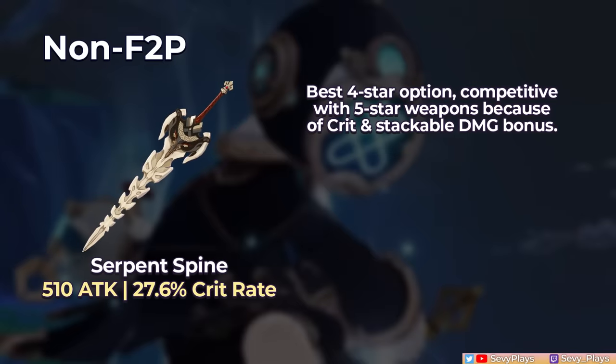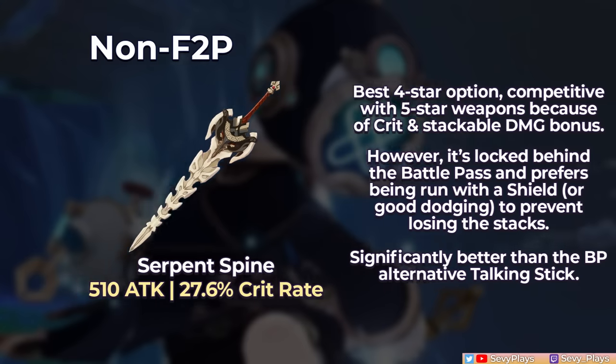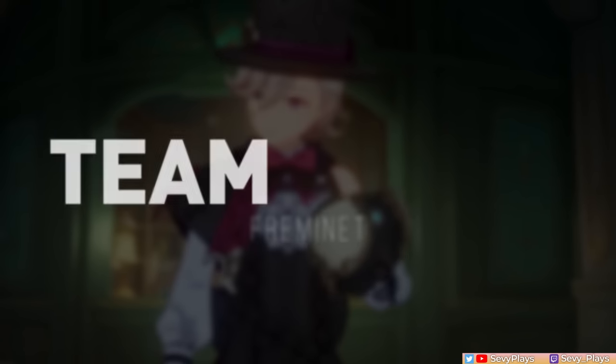As for non-free weapons, Fremenay's best 4-star is the Serpent's Vine thanks to its high crit rate and stackable damage bonus, and it can be very competitive versus 5-star options at high refinement. However, aside from being locked behind the battle pass, this comes with the condition of losing the bonus if he takes damage, so you may want to run him with a shielder or have really good dodging skills. And if you have any of the 5-star claymores, they will work well on him and are generally better than most 4-stars, with different considerations for their substats and bonuses.